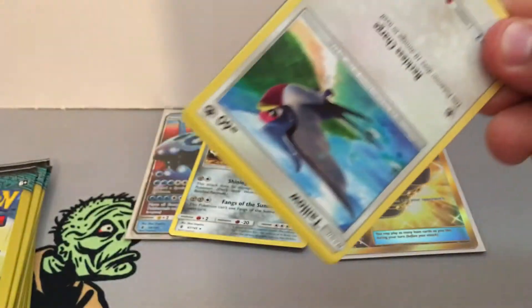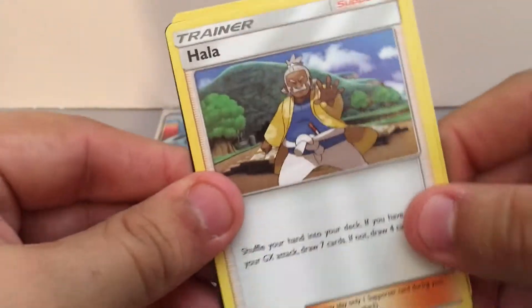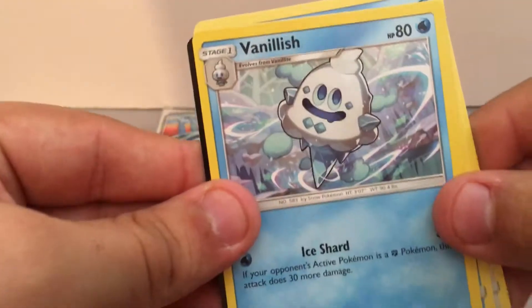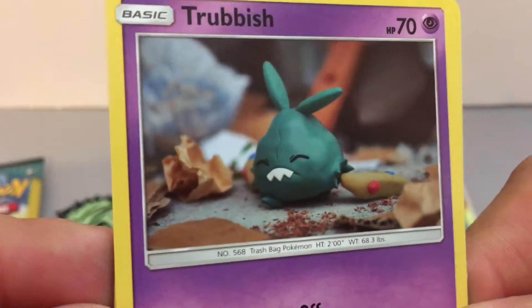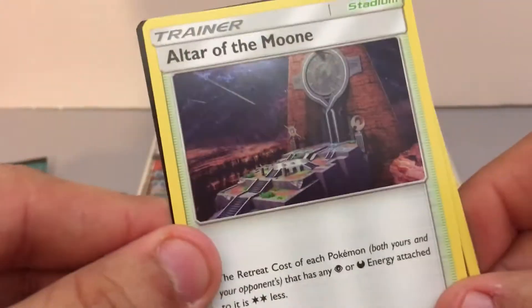Let's keep going. So far, not disappointed at all. We have a Taillow, Phantump with that alpha mark work, and a Hala. We have an Alolan Sandshrew, Chansey, and a Vanillish. We have a Trubbish — looking pretty cool — and a Claydol. Jangmo-o and an Altar of the Moone.